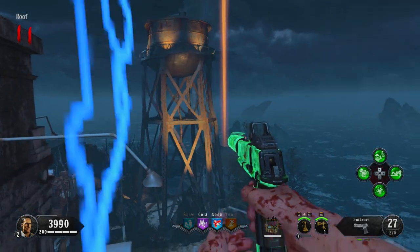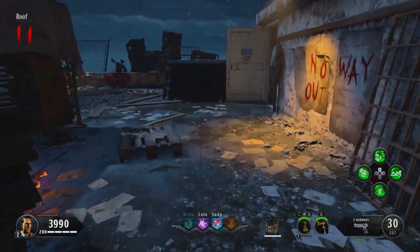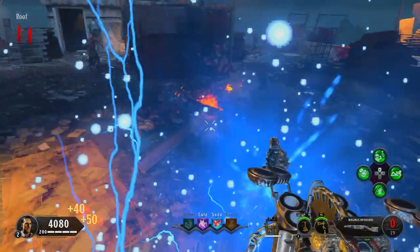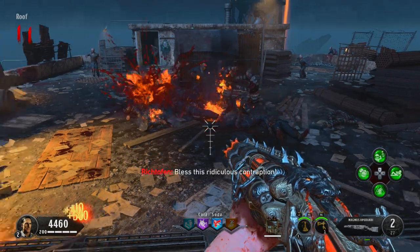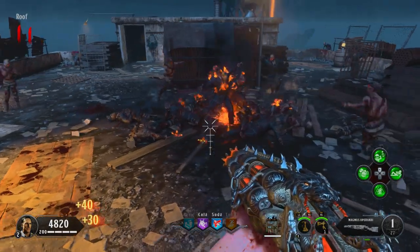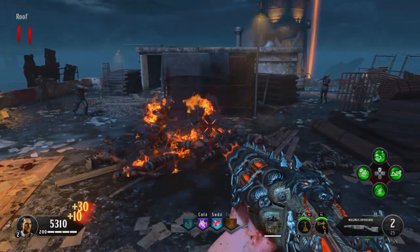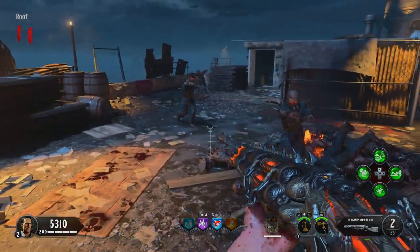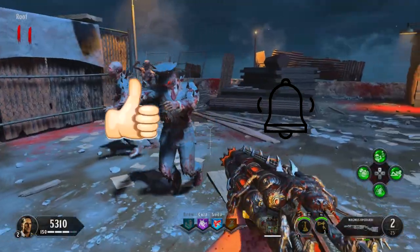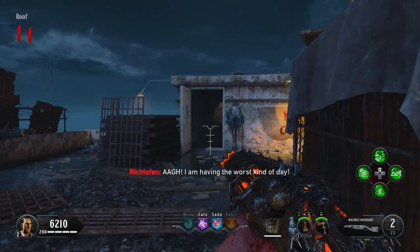Welcome back, I'm Lethal Apollo. This is an updated version of the golden spork quest in Blood of the Dead, Black Ops 4 Zombies. Treyarch did an 11-gigabyte update a few days ago and some Easter egg steps changed. The golden spork was one that was affected — a step has been added. I'm going to show you how to do it in this video. Drop me a thumbs up and subscribe with notifications on so you never miss an upload.